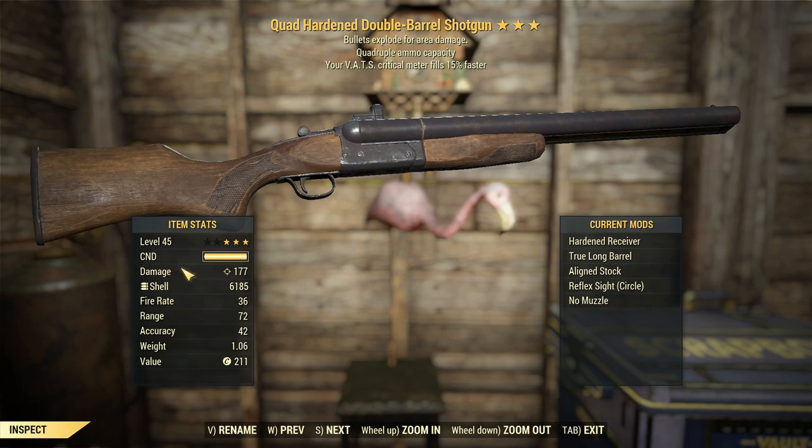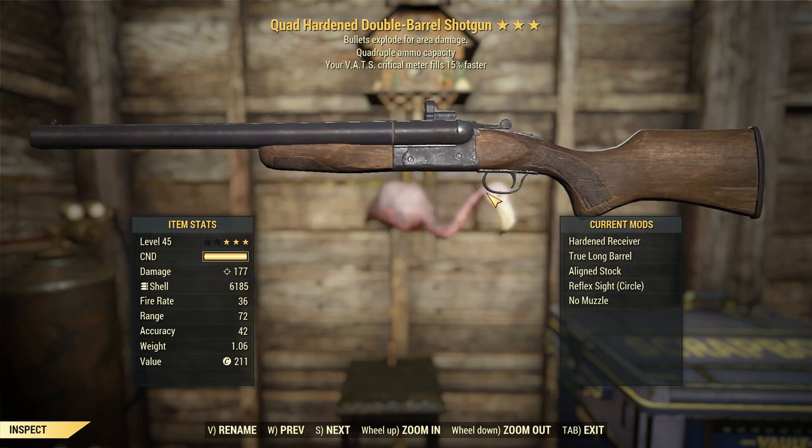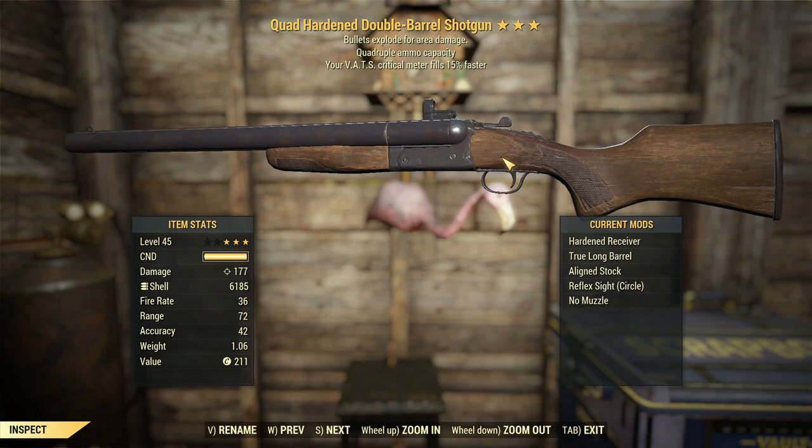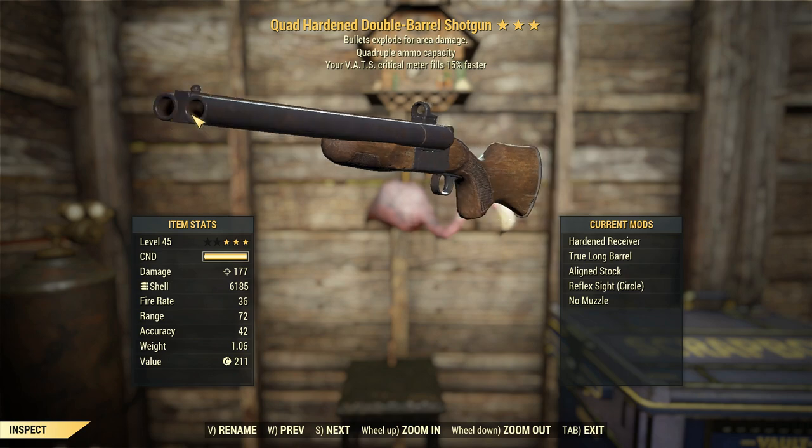With the hardened receiver on this, we're doing 177 damage completely unspecced. Just going over the attachments, we've got the true barrel to tighten up that hipfire spread. Same with the align stock, but the align stock will help us out a little bit with the recoil. I tried this with the true stock and the barrel would just kick up like you wouldn't believe, so I'm going to reduce that with the align stock and just make up for the use of skeet shooter.